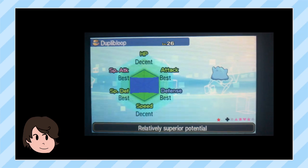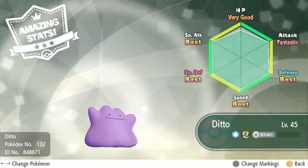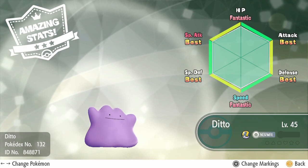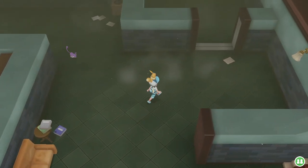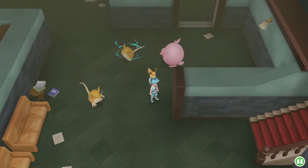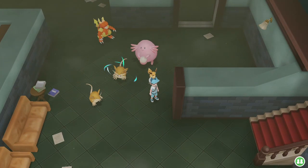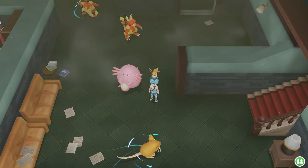Finally, it's much easier to just get two 4-stat dittos that cover all the stats between them from Sun and Moon's SOS chaining, or even from here, and just swap them in and out to breed the stats down. Heck, you could even just hack in a perfect ditto — if you're lame. I personally don't use hacked mons even just for breeding. Compared to that, spending hours upon hours to even days just praying to the RNG gods isn't practical for most people.